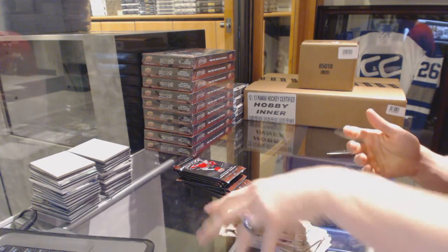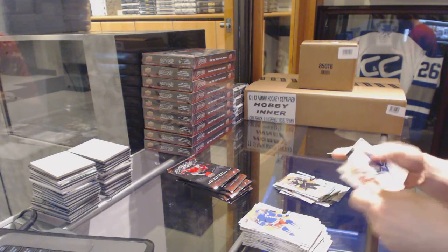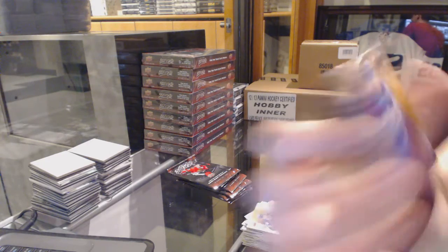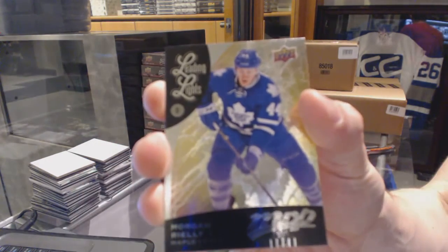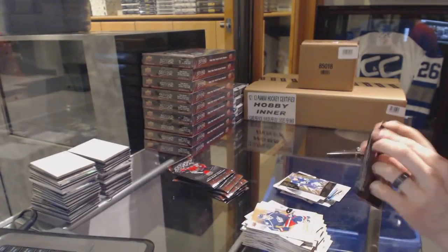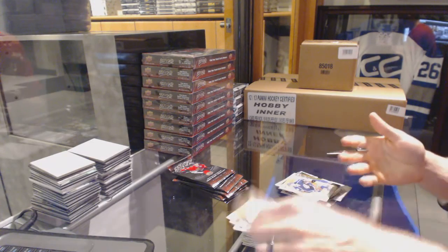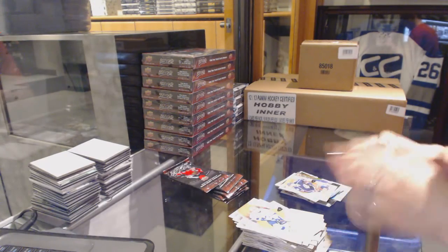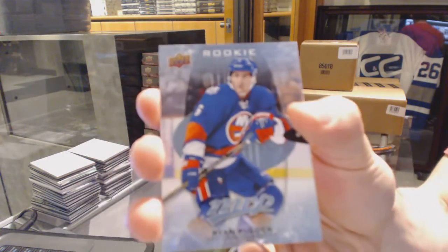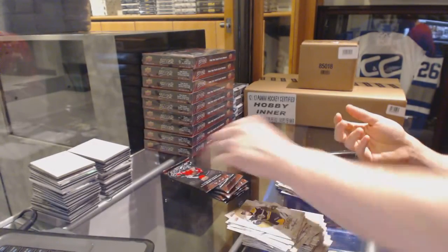Puzzle for the Bruins, David Krejci. Silver for the Wild, Jason Plummenville. And a leading lights for the Toronto Maple Leafs, Morgan O'Reilly. Puzzle for the Jackets, Seth Jones. Rookie for the New York Islanders, Ryan Pulak. Silver for the Devils, Corey Schneider.